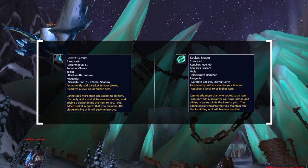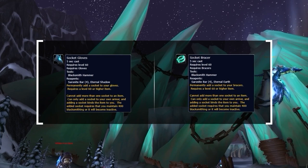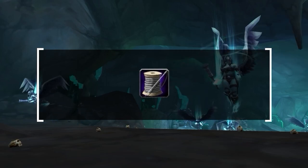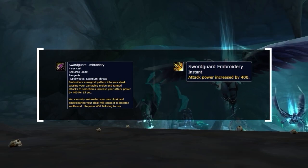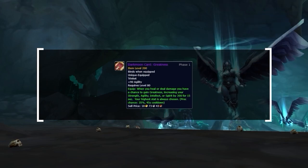Alternatively, you could consider blacksmithing, as it provides an extra socket slot in your wrists and gloves. This allows you to incorporate 2 additional gems in your gear, which compared to engineering sacrifices some burst damage from the rocket in turn for more passive resilience and damage reduction — gaining more value in later seasons when we get access to standard epic gems. Finally, if you're all about maximizing burst damage you could forgo jewelcrafting and pick up tailoring alongside engineering. The sword guard embroidery cloak enchant gives your melee attacks a chance at increasing your attack power by 400 for 15 seconds, sharing a 45 second internal cooldown which aligns perfectly with trinkets like Darkmoon Card: Greatness.